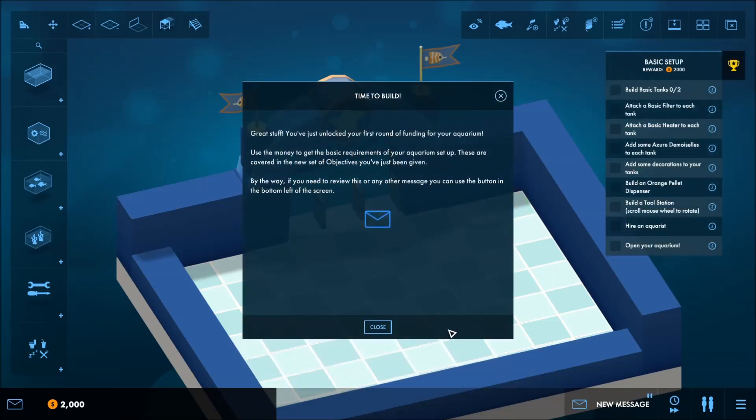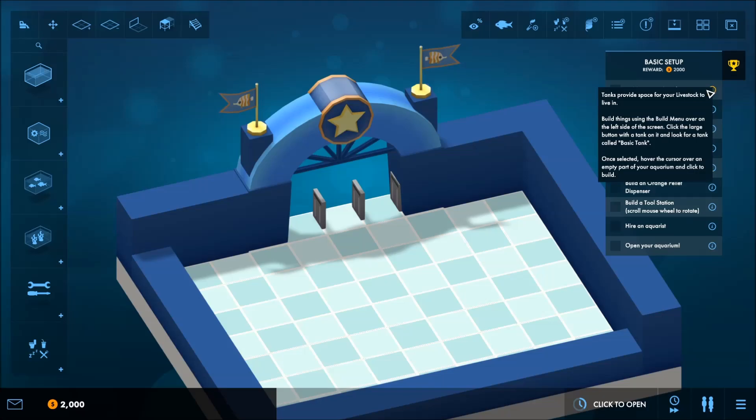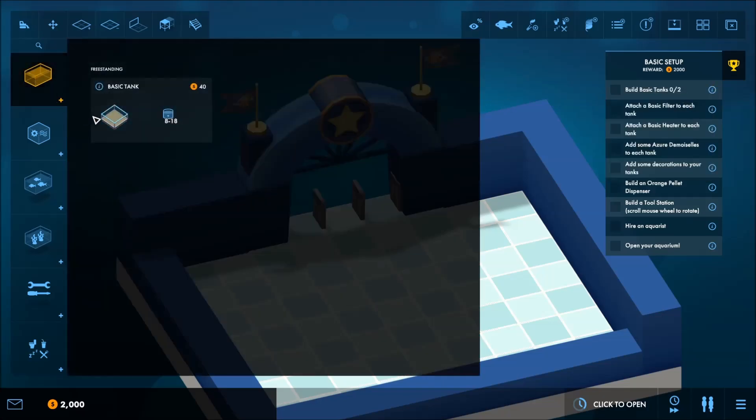Great stuff. You just unlocked your first round of funding for your aquarium. Use the money to get the basic requirements of your aquarium set up — these are covered in the new set of objectives you've just been given. If you need to review this or any other message, click the little message button. Build basic tanks — oh my god, get started.